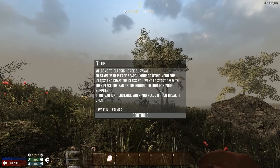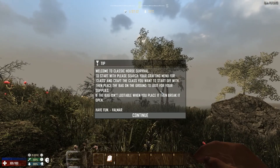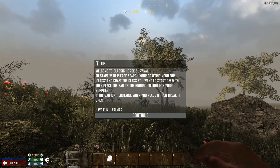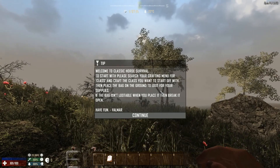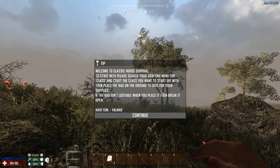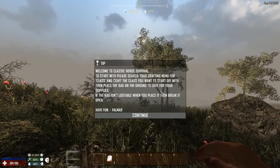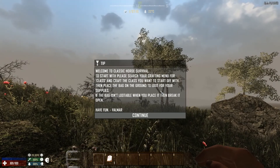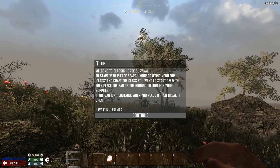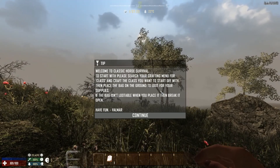In CHS - Classic Horde Survival - you cannot craft mansions, bunkers, castles, or invincible forts. This is not a crafting mod; in fact, most of the crafting elements have been removed. Zombies do not run, they don't explode, they don't spit acid, there are no zombie dogs or zombie bears.